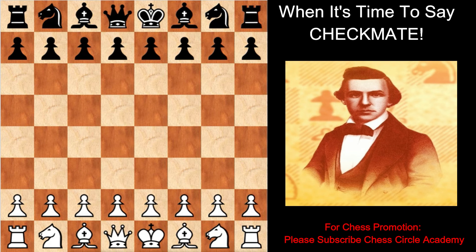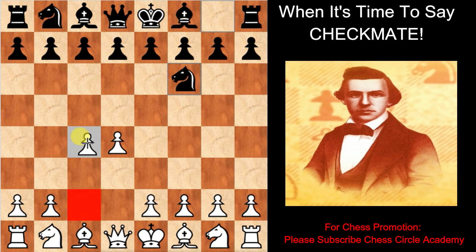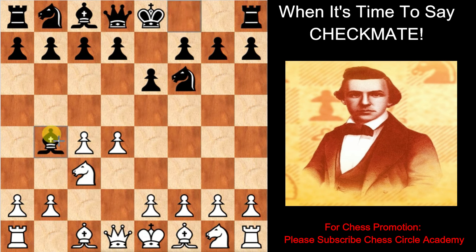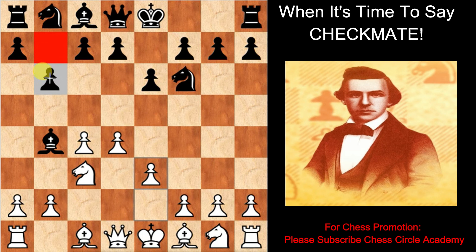White moves the pawn on d4. Black moves the knight on f6. White moves the pawn on c4. Black moves the pawn on e6. White moves the knight on c3. Black moves the bishop on b4. White moves the pawn on e3. Black moves the pawn on b6. White moves the knight on e2 — mostly played as bishop on d3.